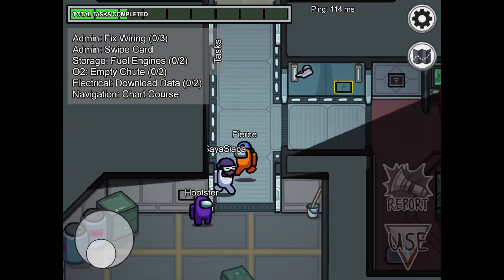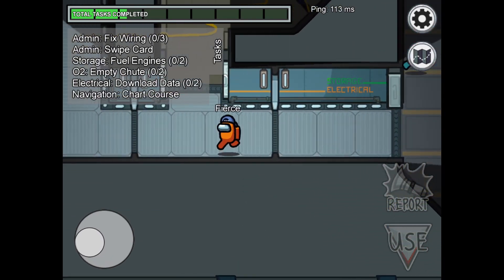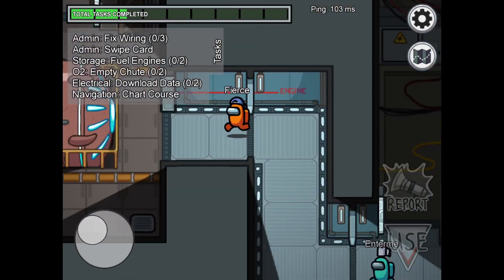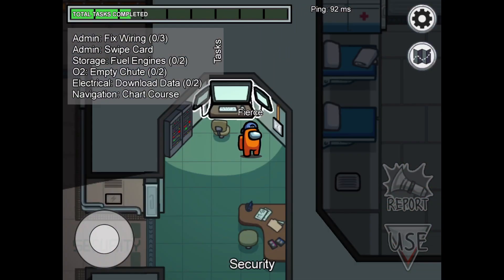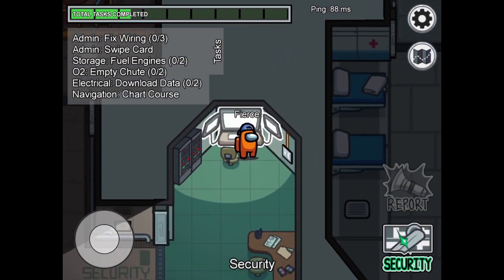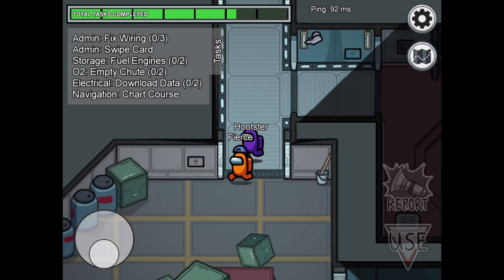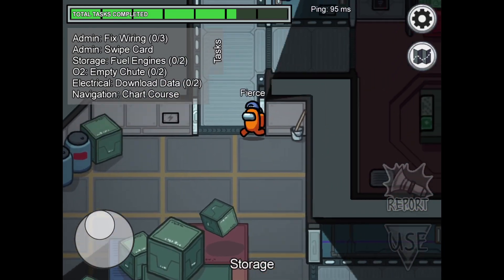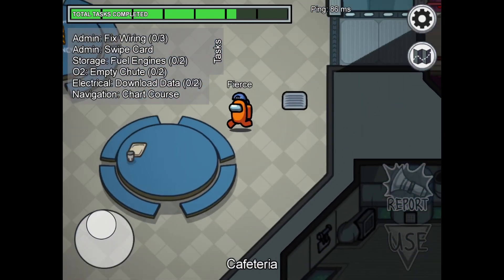I'm going to do the same strategy — go to the security footage. I like this strategy because you get to see almost all the camera angles around the whole map. Another good strategy is to follow people and see if they're the imposter. One thing I forgot to mention is tasks — doing tasks makes it a lot easier to work toward finding the imposter using different methods.